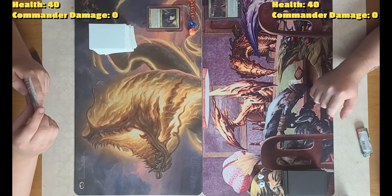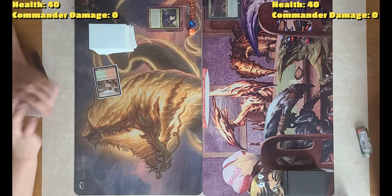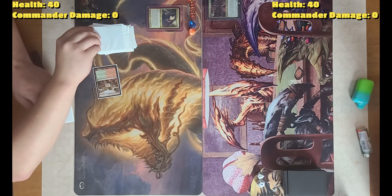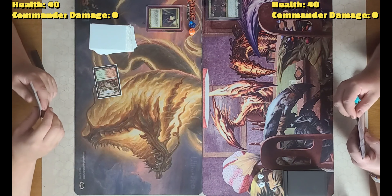I will start by playing Temple of Abandon. Temple of Abandon enters tapped, and I scry one. I'm going to keep that there. Pass.